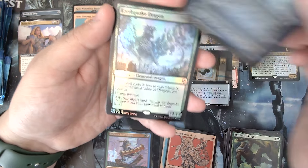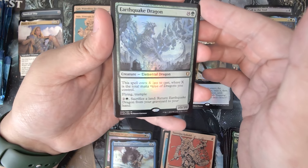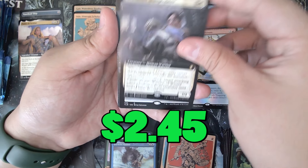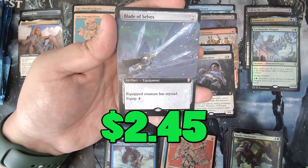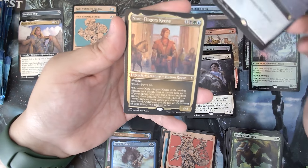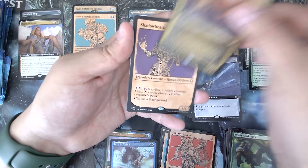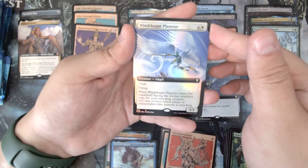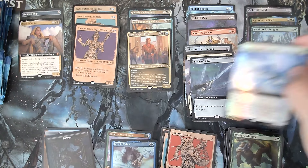Feywild Visitor — that's a foil etched. Earthquake Dragon — that is a dragon, not the dragon we're looking for though. Seasoned Dungeoneer. Blade of Selves — that's a good card, each creature has mirrored, that's a good card. Nine Finger Cane. Foil etched Shadowheart, classic, in the very ugly artwork. Windshaper Planetar. And that's it.